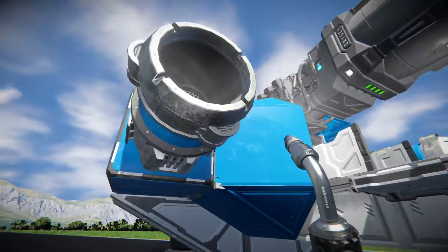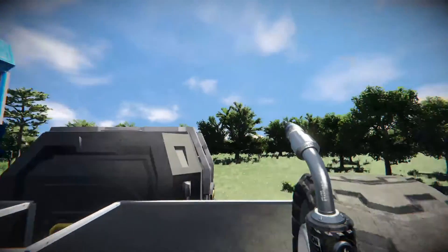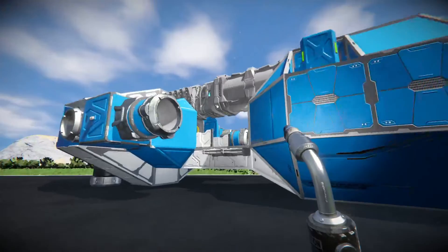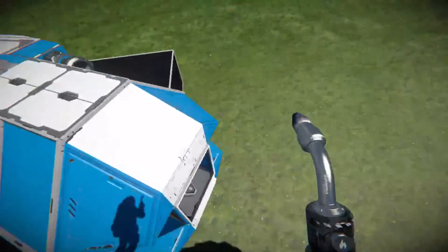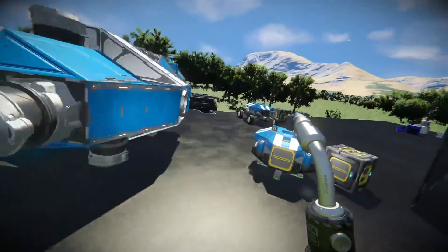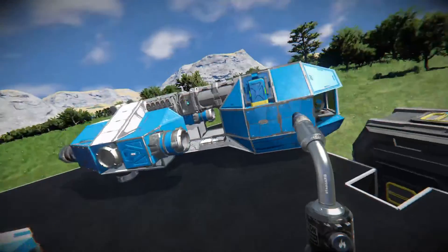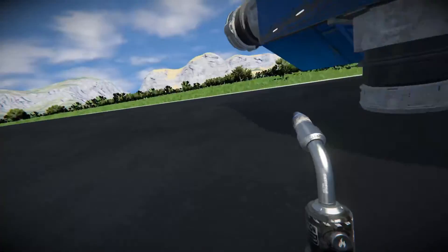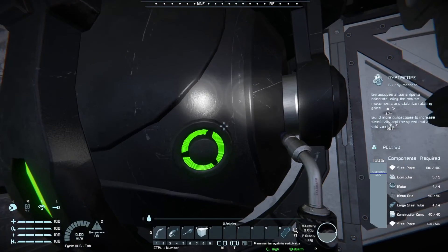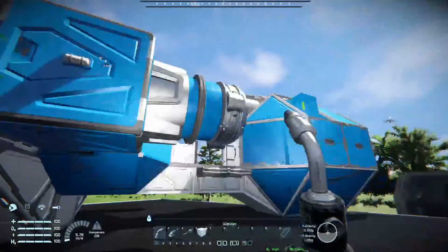I've seen people experiment with crash-landing one of these on a planet, but it's not easy because ion thrusters quit working in atmosphere, so you will hit the ground at top speed. I've seen things like attaching a long rod of metal blocks to the front. There are also great YouTube videos on how to customize it for a better head start. Those are the three pods: the planetary pod, the upgraded moon pod, and the big space pod with that large-grid gyroscope — 50 metal grids, 600 steel plates — that's most of the mass right there.